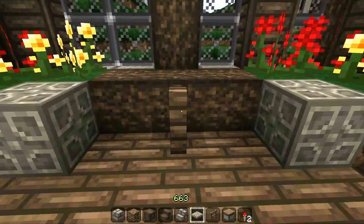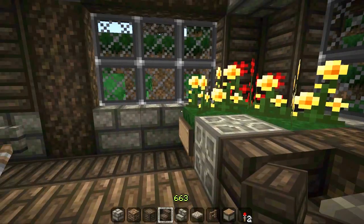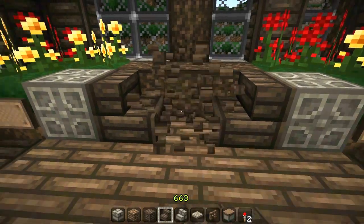Here are three tables. You have a fence post, pressure plate, stairs — and a restaurant table.